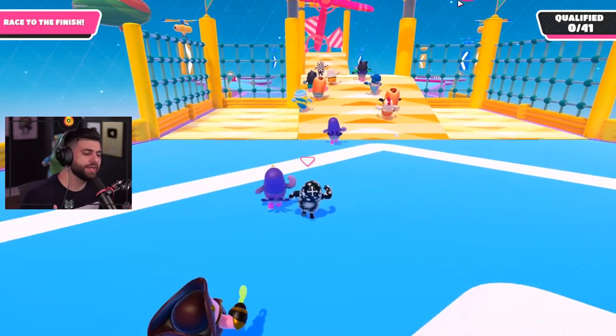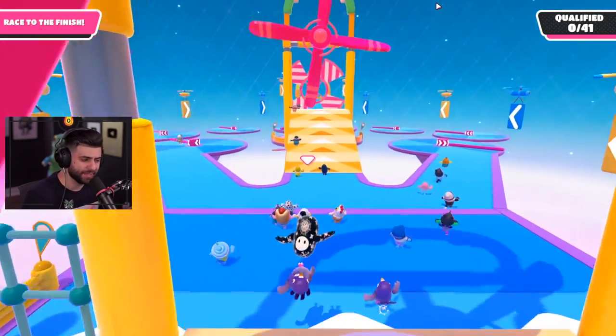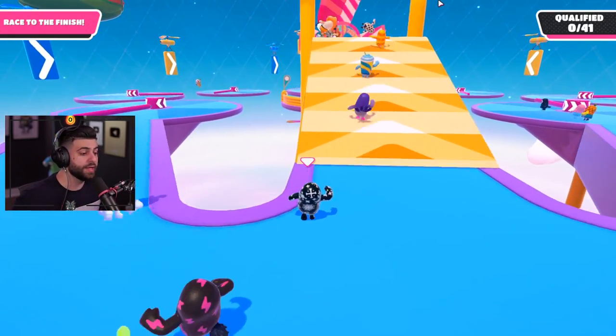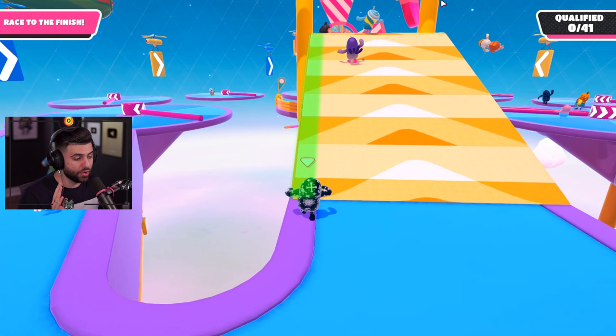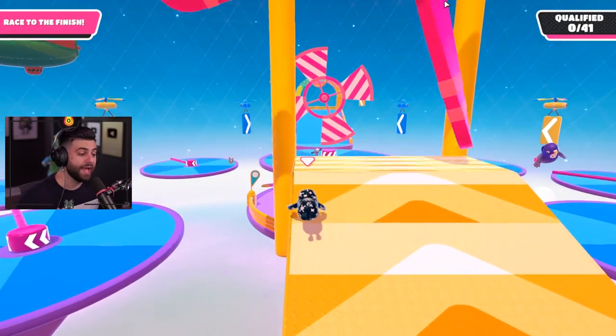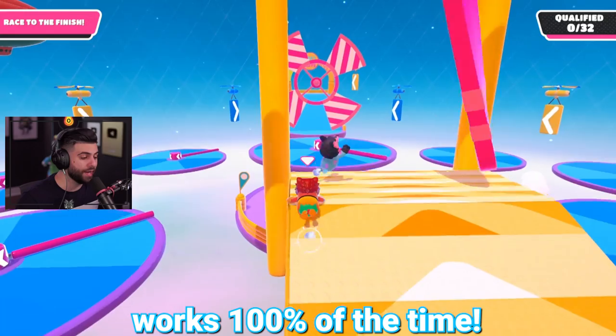This windmill you just want to make sure you time it right. The other windmills are very easy — just make sure you're timing your movement. If you have to stop for a quick second, take a little stutter step to make sure the other windmill doesn't hit you. This next part is very crucial because you can get this middle jump 100% of the time: go on the left side, do not jump — just dive and you're going to slide underneath the windmill. It's not going to touch you at all.